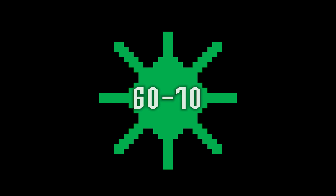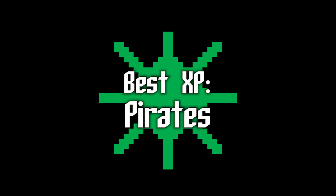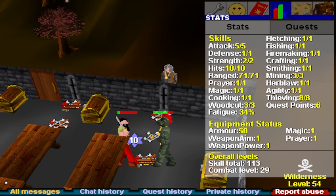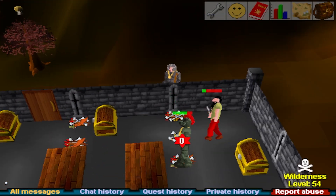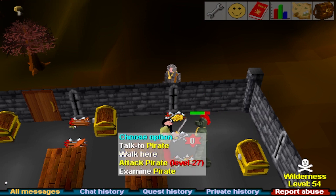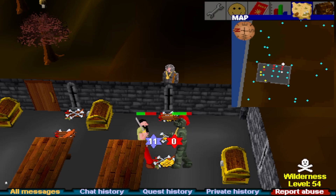Levels 60 to 70: now we start getting into higher level NPCs and much higher drop potential. Best experience: pirates. If you skipped the earlier section where I covered the 40-60 bracket, go back to where I mentioned these guys. Pirates, as far as I can tell, are very, very fast. At 71 range I can get 20,000 to 24,000 XP per hour.